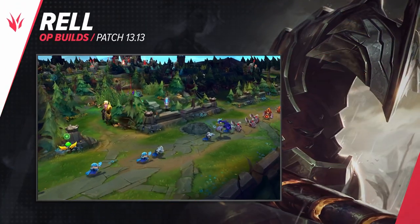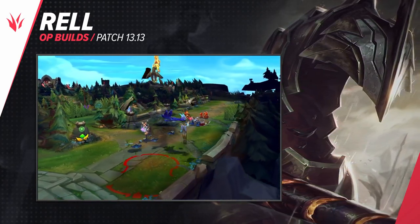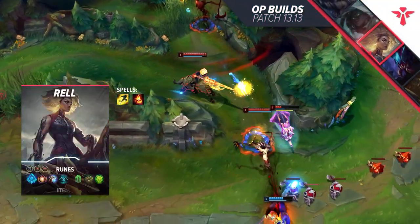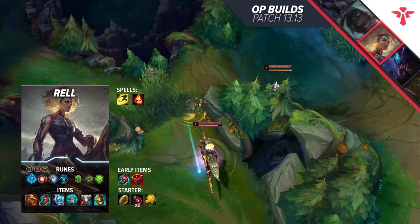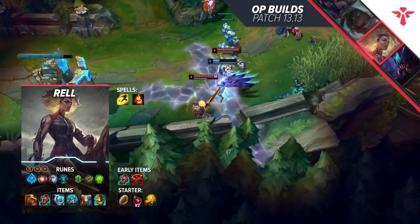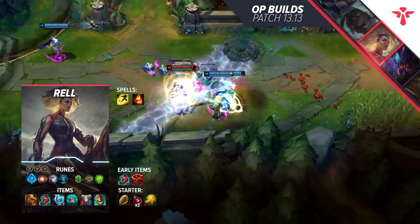The next build comes for Support Rell. Take Augment, Hexflash, Minion Dematerializer, Cosmic Insight, Bone Plating, and Unflinching. Take an Ability Haste shard and two defensive shards. You want to start off with a Relic Shield and get Lucidity Boots as soon as possible. You want to be mobile on the map and go for some proactive plays — once you're on top of someone, they'll never be able to escape. After this, get Evenshroud, Knight's Vow, Zeke's Convergence, and a Vigilant Wardstone.